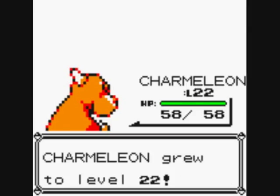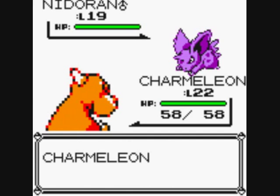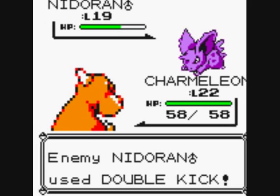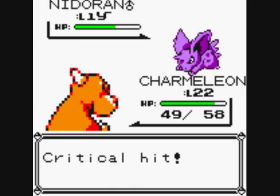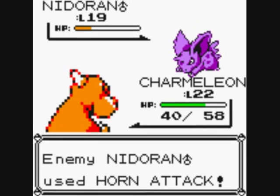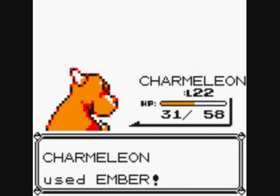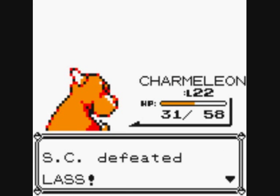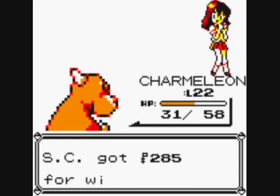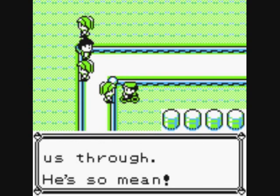Good, level 30 save. Saffron's gatekeeper won't let us through — he's so mean. 285 pounds.